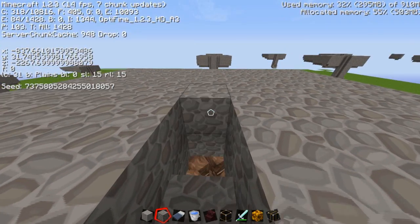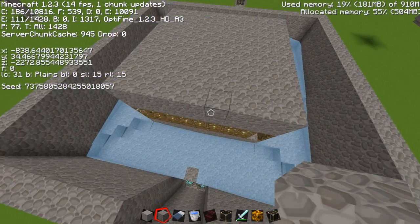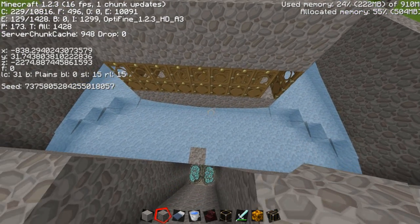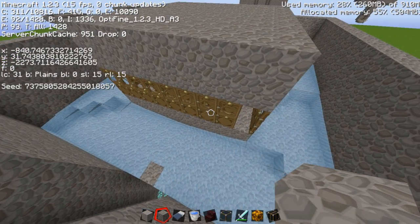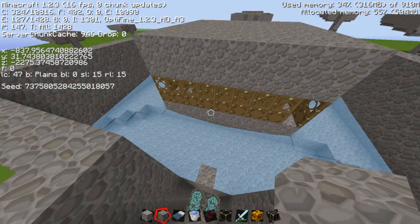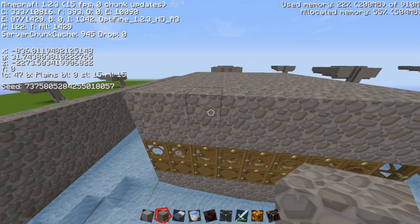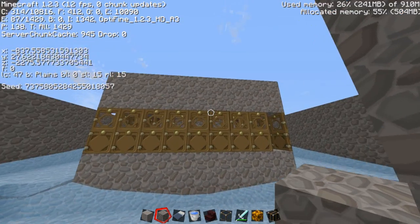There are 20 villagers in it exactly. There are 48 doors around, so that in case some die they will respawn. It will keep up with up to 18 villagers, so I could have also used 18, but since there are no zombies or anything around they won't die, so there are always 20 villagers in here.